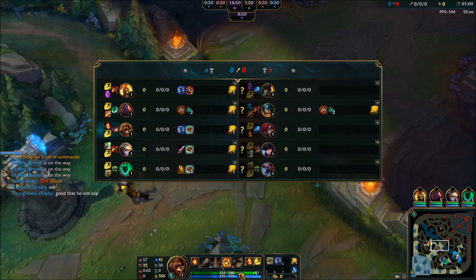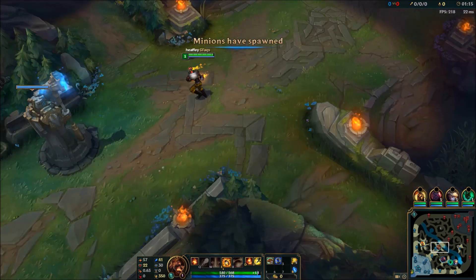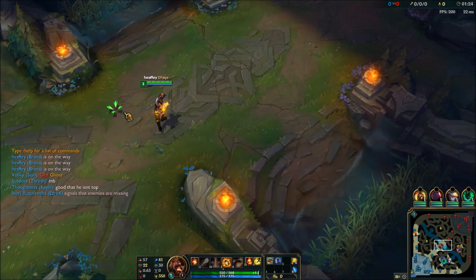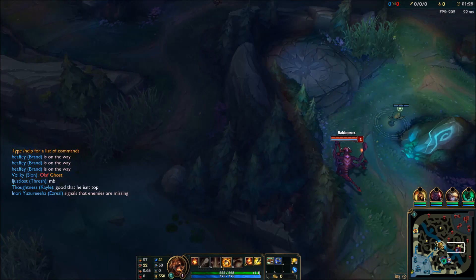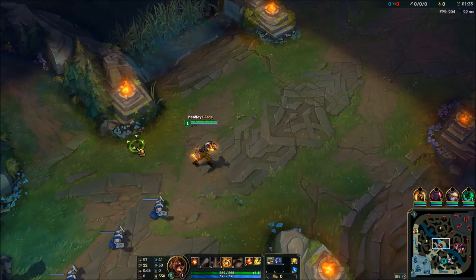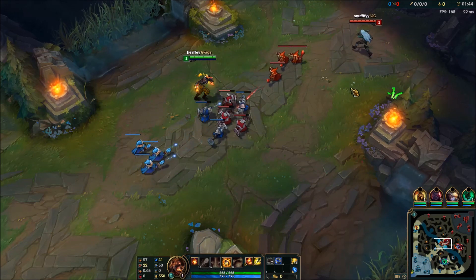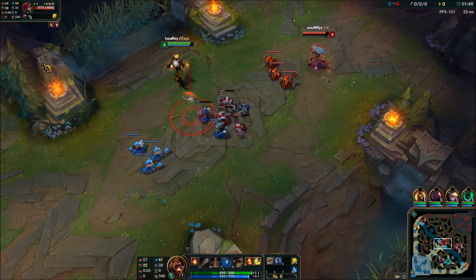So against Kat, she has to come in to auto attack minions. Every time she does that, drop your E straight on her. Next you get Q. W is your main damage, because if she hits level 2 she can jump on you quite easily and do a lot of damage. So this removes that option — if she jumps on you, you can stun her and just walk away. That's the order: E, Q, then max W. Your job is to make it as difficult as possible for her to farm. As soon as she comes in for a minion, drop your E on her. She'll probably throw her bouncing blades on you — don't stand near them.